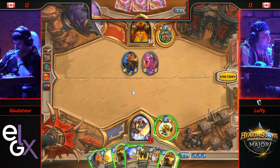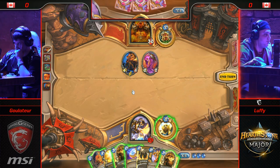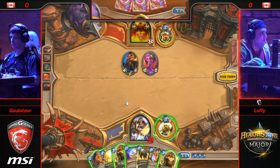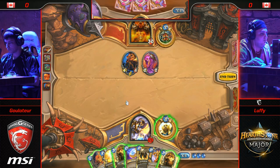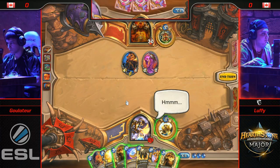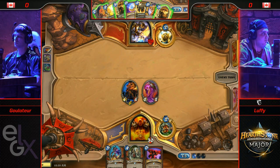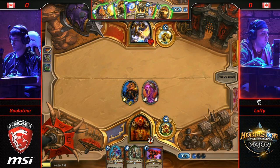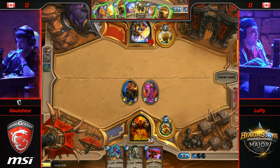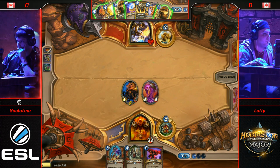Harvest Golem is going to contest this board pretty nicely. N'Zoth has kind of been one of the talks of the Control Paladin decks — being able to just play Deathrattle after Deathrattle, get to the endgame, and then drop N'Zoth and resummon all of them. One of the gods from this set: 10 mana, 5/7, with a battlecry of resummon all your Deathrattle minions. If you get that off and summon even just three or four Deathrattle cards, that's a basically unclearable board, and that is a lot of power for 10 mana.